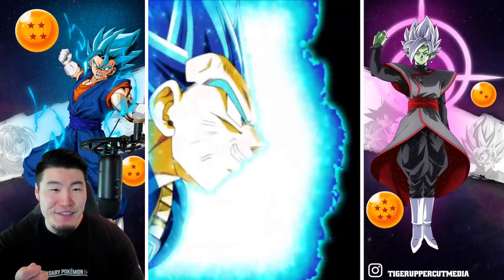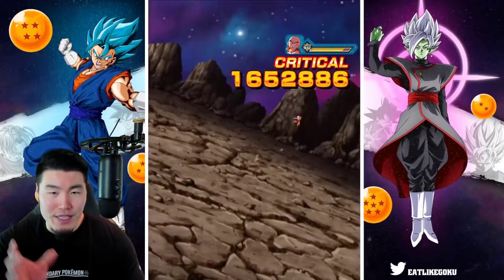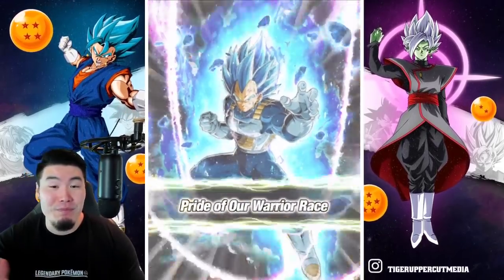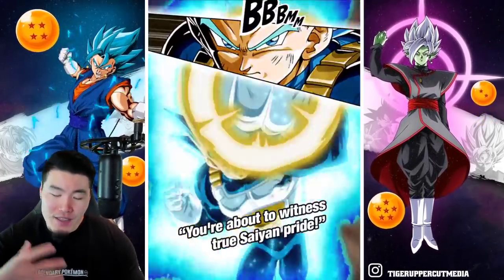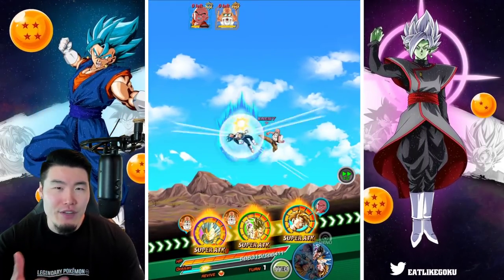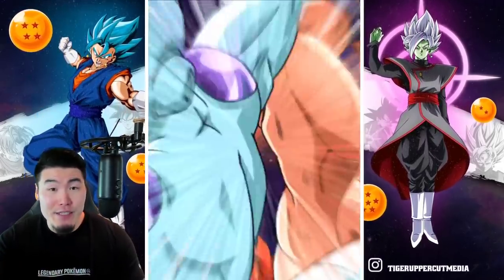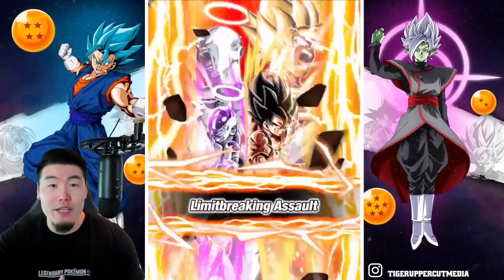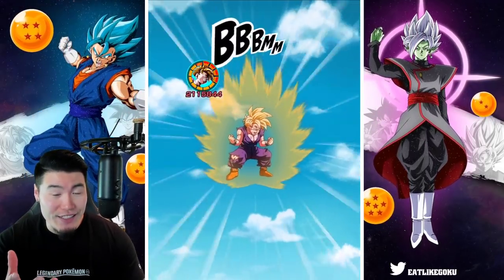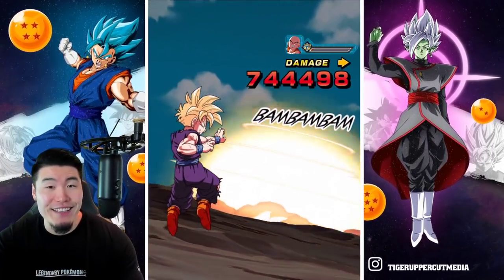We got a dodge from Vegeta, and my Vegeta only has the built-in level 5 dodge, which means with a 5% chance to dodge, we actually managed to dodge. This is why recently I've been coming around to the idea of maybe giving level 3 dodge to all of my units — something that Truth likes to do a lot, and a lot of people that follow him have started doing. It's been a bit of a hot topic in the Dokkan community.